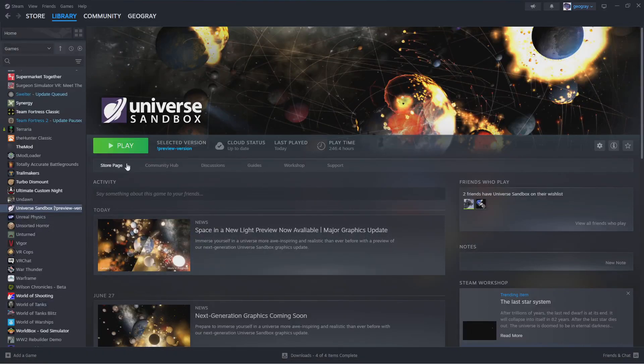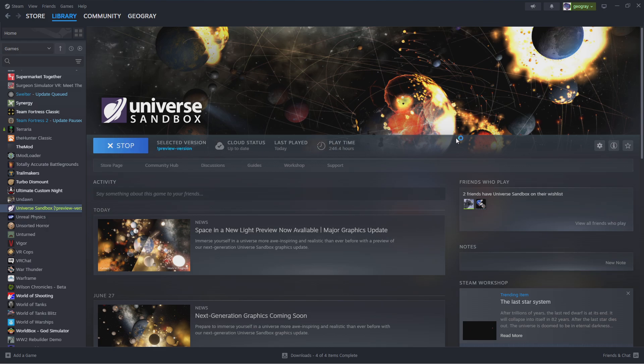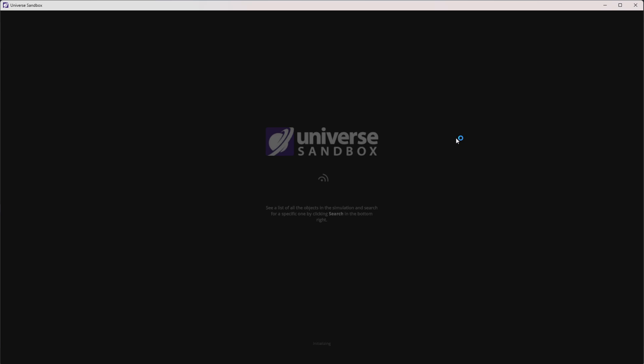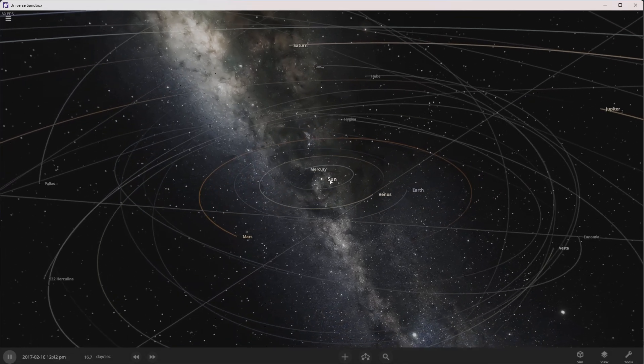Hello everyone, we're here today. We're playing some Universe Sandbox, the preview edition. This is actually mostly a graphics update, and I just did like a one-minute video on it. The continents on Earth might not work too well — it's a little weird. Like one area is fine, the other thing I didn't get. Whatever.